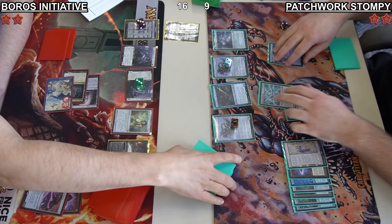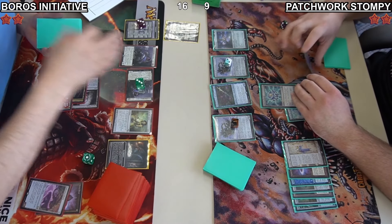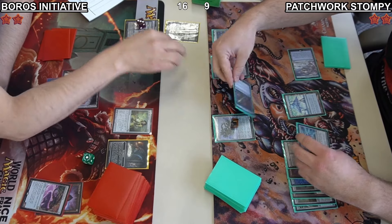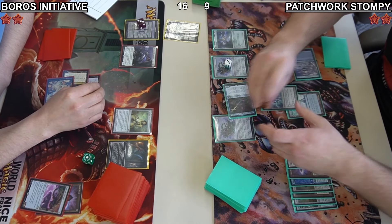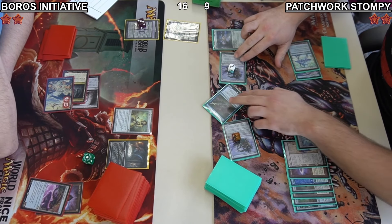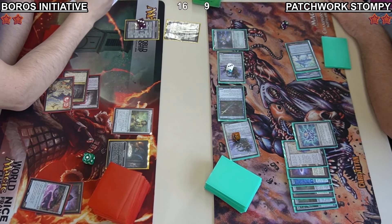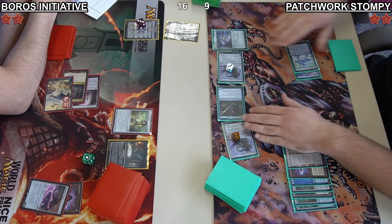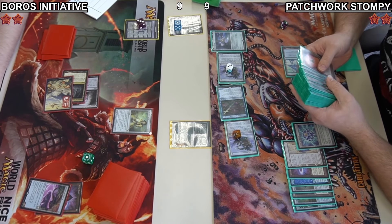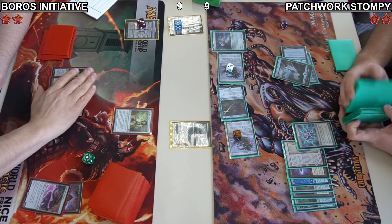Jacob looks like he did float the mana. Instead of making a construct, he finds an Aether Spellbomb — this deals with the really big Seasoned Dungeoneer very nicely. He's just going to crack it immediately. Emery is going to bring it right back, increases his board, bouncing the other Seasoned Dungeoneer. He's attacking for 7 points of damage — it ties it up. They're both at 9 life. Jacob gets the Initiative and searches for a basic Island.